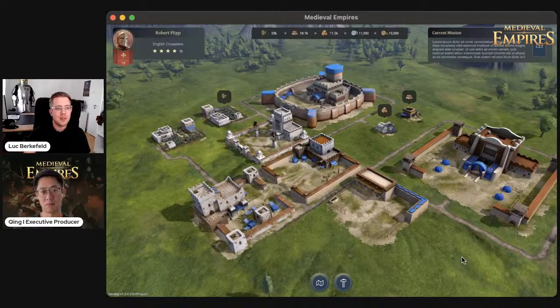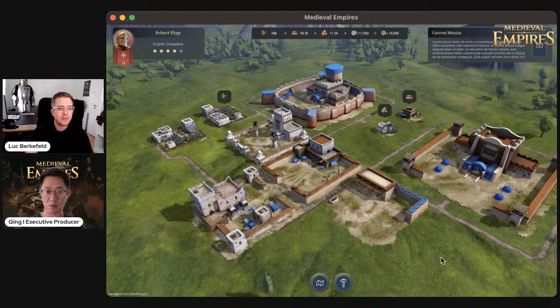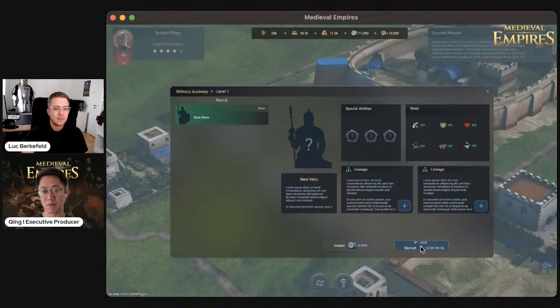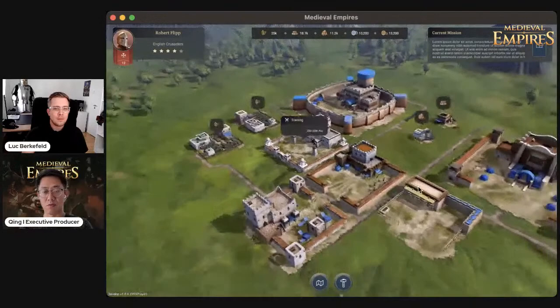Now we have the Crusader town and the Kahi town — what are the next steps the product team is working on? As we speak, we're also working on the province map. We call the building pieces 'modules,' and from the user perspective it's about creating different environments — the town, the province, and the world. Once all these environments are created, it's about actual functionality. For instance, in the hero buildings you should have a recruitment flow — you can recruit and upgrade heroes. When you click, you'll see the progression of recruiting a hero.